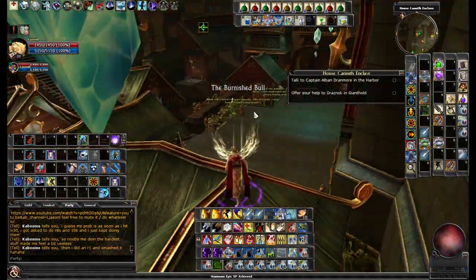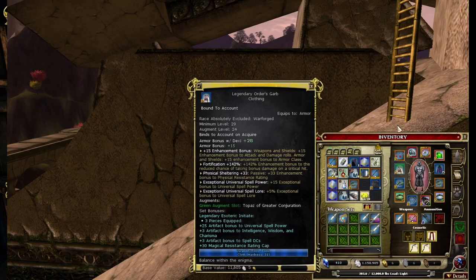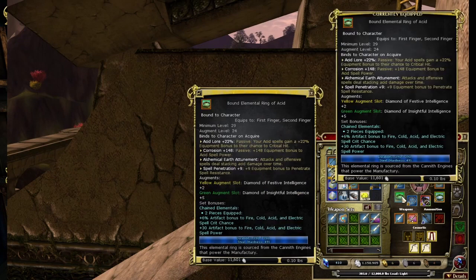I'd also recommend getting Deep Gnome Past Lives because your Color Spray is your only real tool against Reapers, besides just running away from them. Alright, so for my gear, I'm still using the Esoteric Set. I have Attunement Gaze slotted with Death Block and a Sapphire Dodge. My Armor is slotted with Greater Conjuration. My Bracers are slotted with Ultimatum for Mark of Death.